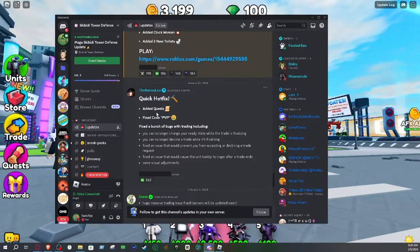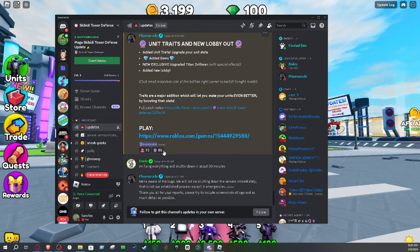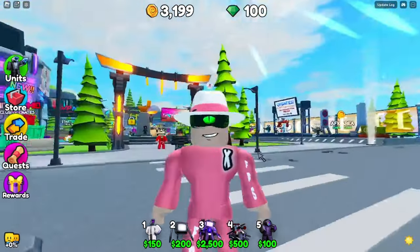Let's check their Discord real fast. So this is the quick hot fix. It says: added unit traits to upgrade your unit stats, added gems to the game — which I'm assuming is for the unit stats or traits — new exclusive Upgraded Titan Drill Man, which we're gonna be testing. Also added a new lobby. Traits are a major addition that will let you make your units even better by boosting their stats.